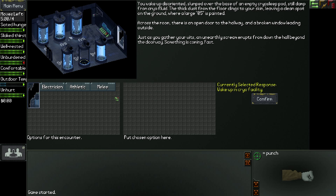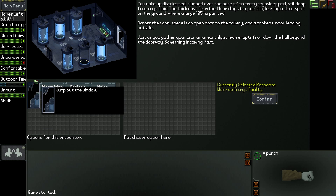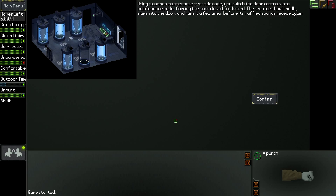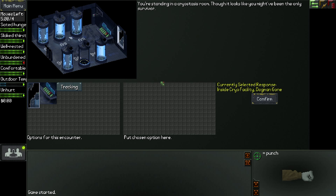So there are obviously some choices here. You can jump out the window. I like to do Electrician - confirm. Using a common maintenance override code you switch the door controls into maintenance mode, forcing the door closed and locked. The creature howls madly, slams into the door and rams it a few times before its muffled sounds recede again. So there we go.